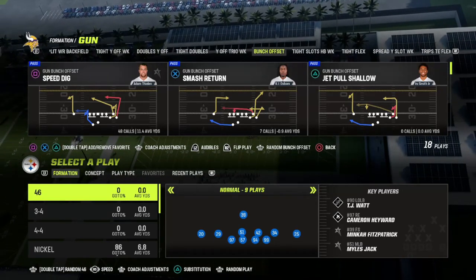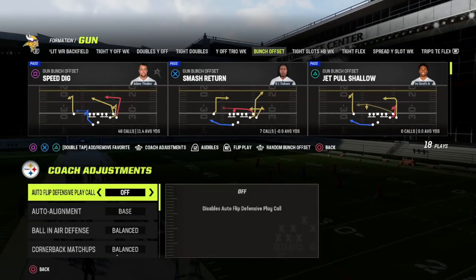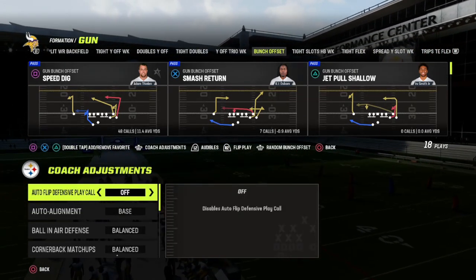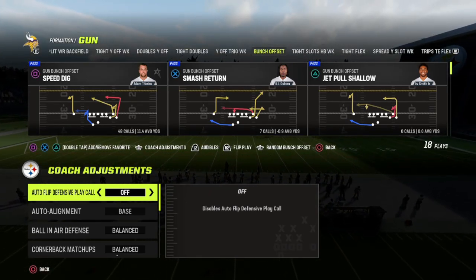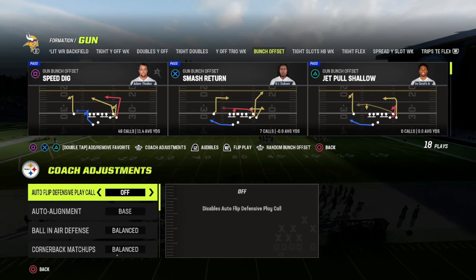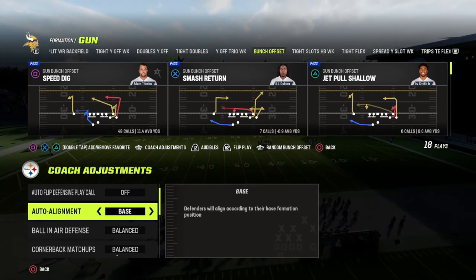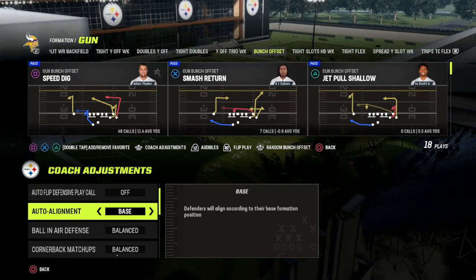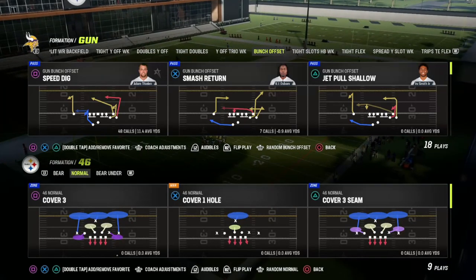For coach adjustments for this play specifically, I'm going to keep auto flip off just to showcase the blitz how I want to show you. Your auto alignment has to be set to base — it helps with the blitzing angle and the quickness of your blitzer getting to the line. This is going to be one of the faster contained blitzes in the game.